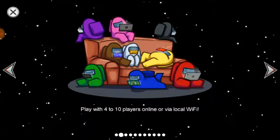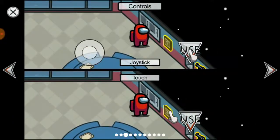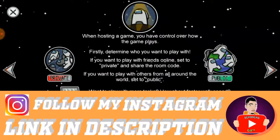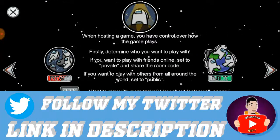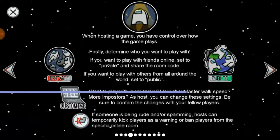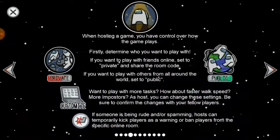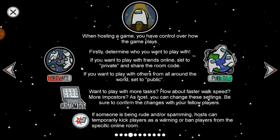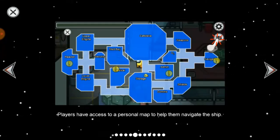I actually prefer playing online most of the time. You can play public or private. Public is when you play with random players. Private is when you have a friend that wants to join your server. If you don't know how to create or join a server, there are videos in the description below. Check those out if you want to play private matches with your friends.